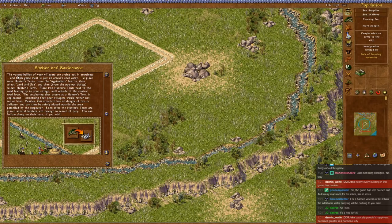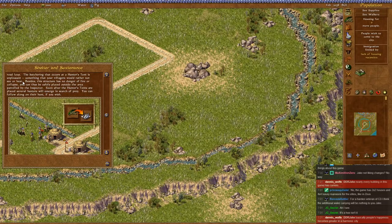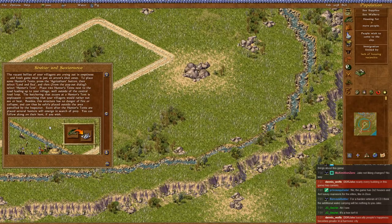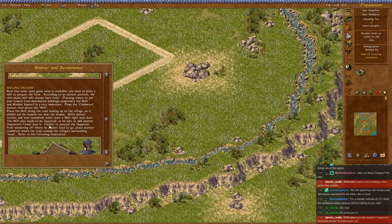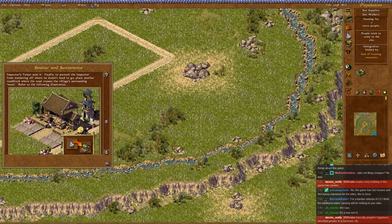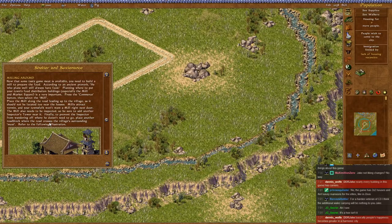Hunting season opens. The vacant bellies of your villagers are crying out in emptiness - they want fresh meat. So we actually build a hunter's post, and they go and hunt. Not sure how I feel about that. Milling around - tasty game meat needs to be put into a mill, really? Sure.